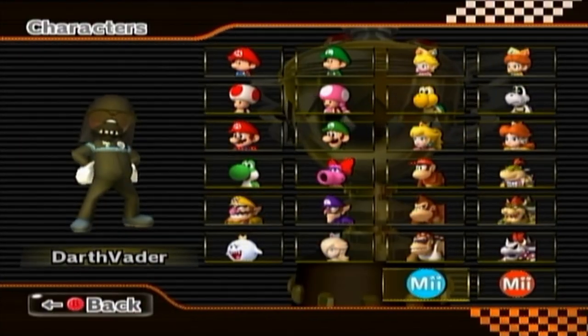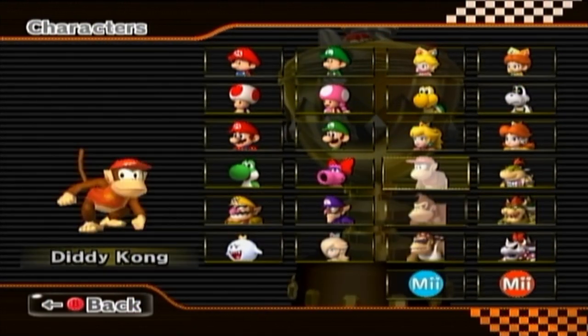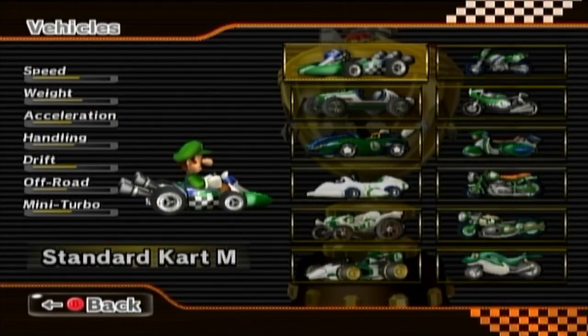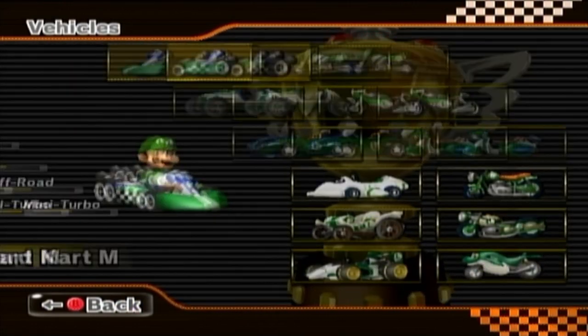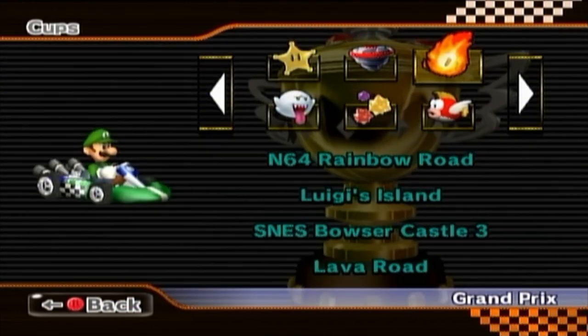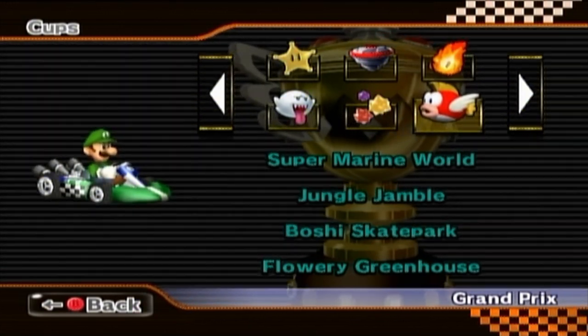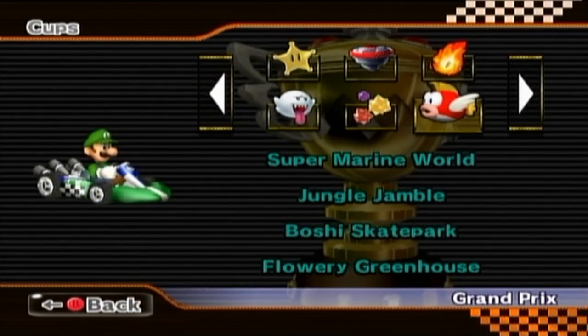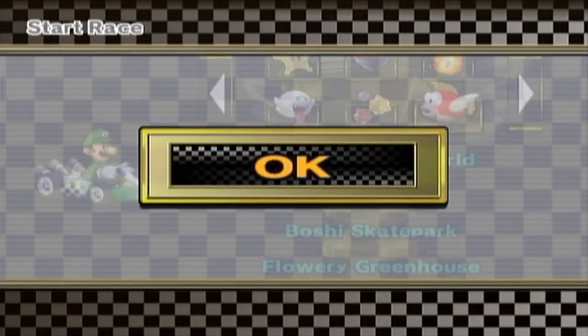I felt like three of those courses were pretty good. Lava Road was alright — just remove the bouncy parts and make it easier to tell where the edges are, and I think you'd have a pretty solid level. That's just my opinion. With the Podoboo Cup down, let's play one more cup for today. We're going to use Luigi — I like Luigi, we haven't used him in a hot minute. Luigi, you're gonna be in the standard kart. We're now on the Cheap Cheap Cup, with Super Marine World, Jungle Jamble, Boshi Skate Park, and Flowery Greenhouse.